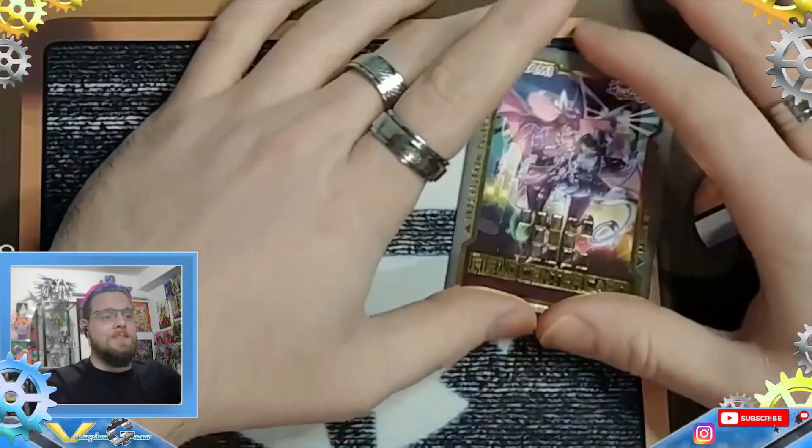Moving to the extra deck: we have one Ally of Justice Cycle Reader — oh, one Omega, and one Predaplant Verte Anaconda. Omega was amazing with Gamma — I think it's ridiculous when people play Gamma and don't find room for Omega; it has a lot of uses including shuffling back any card from either player's hand. Predaplant Verte was probably the only card I didn't actually use, so I might change it.